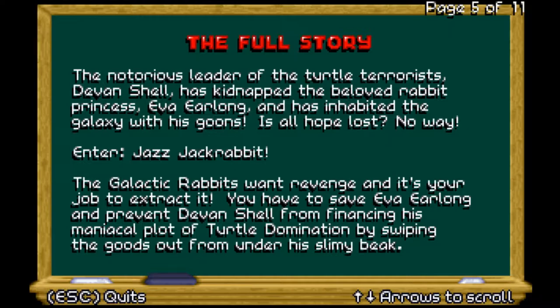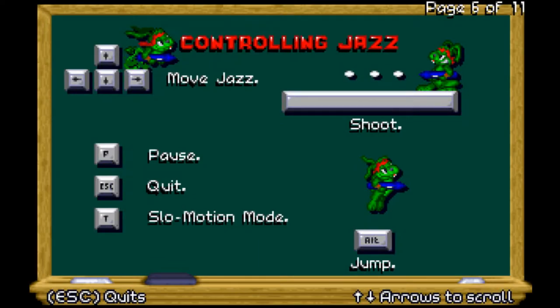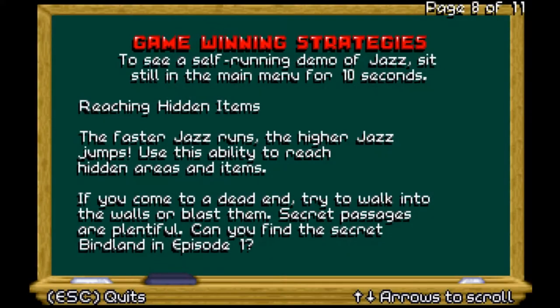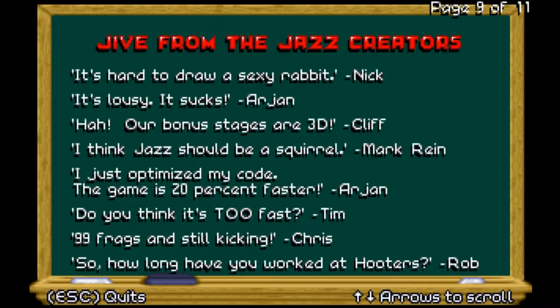As you may have noticed, the background was all snowy and Jazz was wearing a Santa outfit. That's because it's December right now — we're nearing the holidays. I think it started last month actually. The game switches to a Christmas-esque background to fit the holiday season, and it won't reset until somewhere in spring, like May. It stays for a really long time.